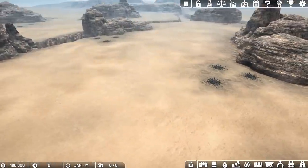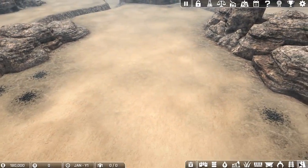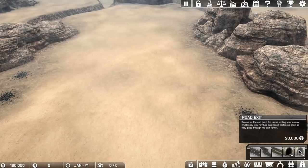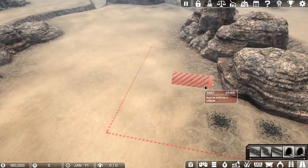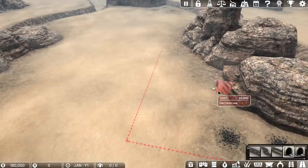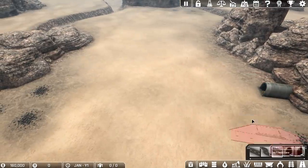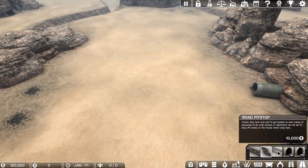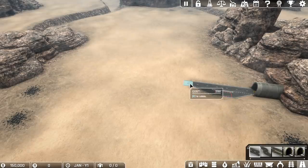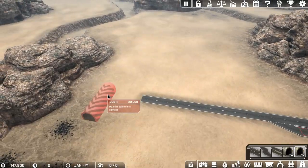I'm going to show you how to get a pretty much perfect start and make loads of money really quickly. The way you input and output to the map initially is via road and via trucks. We're going to take a road entry, flip it around, and basically you just bury it into any of these rocks — that's your starting point. We'll start with an entry point there, then put in a loading point or pit stop, flip that around, have the rest of the road going over in that direction, and we're going to have a road exit going out over here.